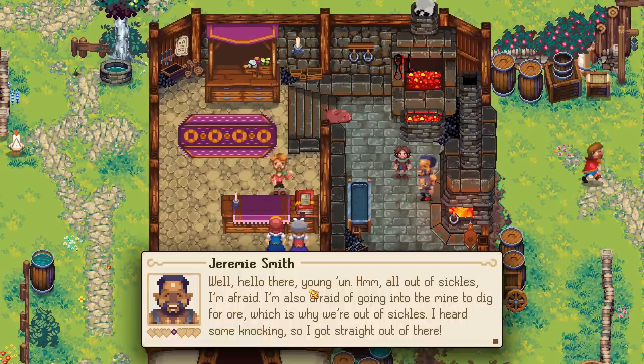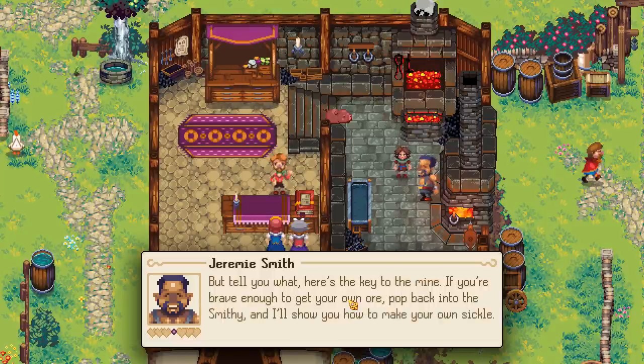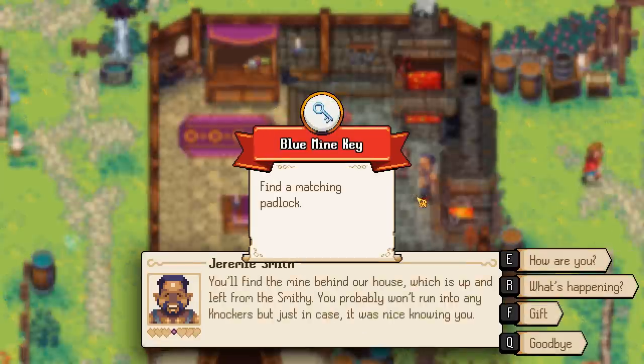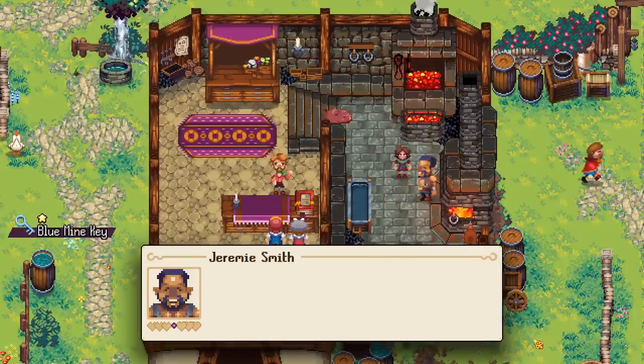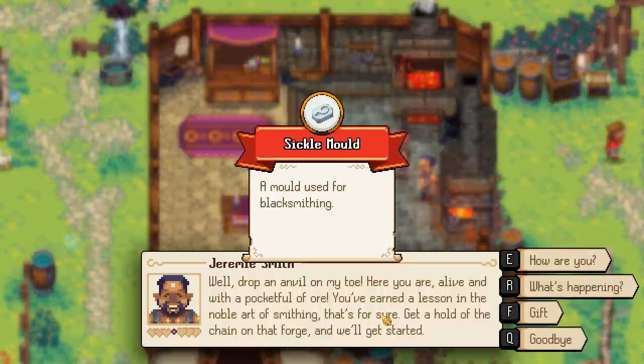Here he is. Jeremy says: 'Well hello there, young'un. All out of sickles I'm afraid. I'm also afraid of going into the mine to dig for ore - I heard some knocking so I got straight out of there. But here's the key to the mine. If you're brave enough to get your own ore, pop back into the smithy and I'll show you how to make your own sickle.' We've now got the blue mine key and the sickle mould.